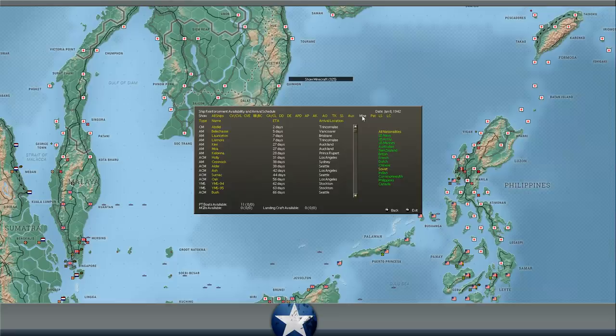Auxiliary: new mine layer at Trincomalee. Landing ships: nothing till late 1942 for LSTs. We get a couple of LSTs in late 42 and early 43, but that's a ways away. Landing craft likewise a ways away.